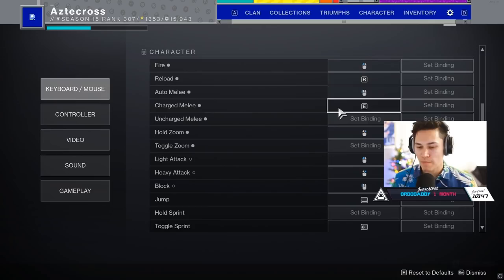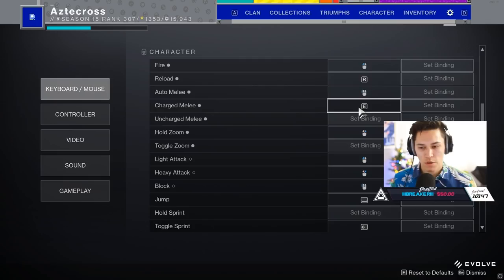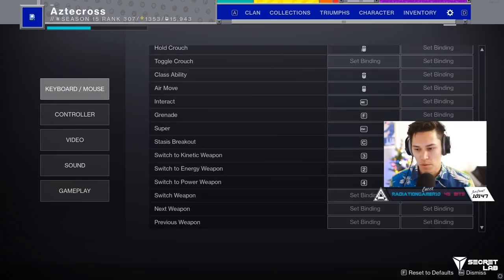Now, I know this is interesting because most of us by default use E as our interact button. This is actually something I took from Benny. Interact is Alt, which is right there under Z — I can reach it with my thumb. What's so beautiful about Alt being the interact button, especially when getting a res inside of Trials, is I can continue to move with WASD with my fingers. As I'm moving back and forth over a body, I can be holding down Alt with my thumb getting the res. It's the same thing as playing claw or using a SCUF controller with back paddles — being able to do two things at once, maintaining movement and getting the res, offers huge advantages.